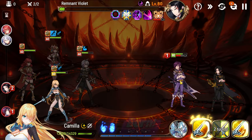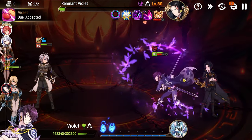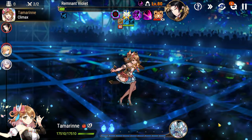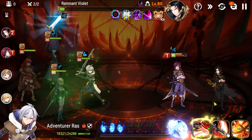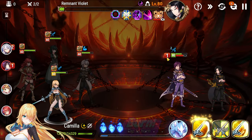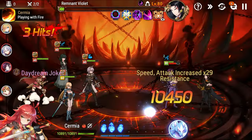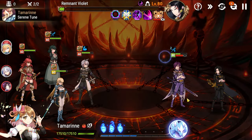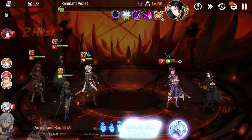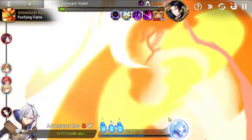Now we need to try to get Green Violet as low health as possible so Remnant Violet doesn't recover when he uses his ultimate. Heal everybody back up. Strip the greater attack buff off Remnant Violet. Pull Sermia. Back here, we go here.